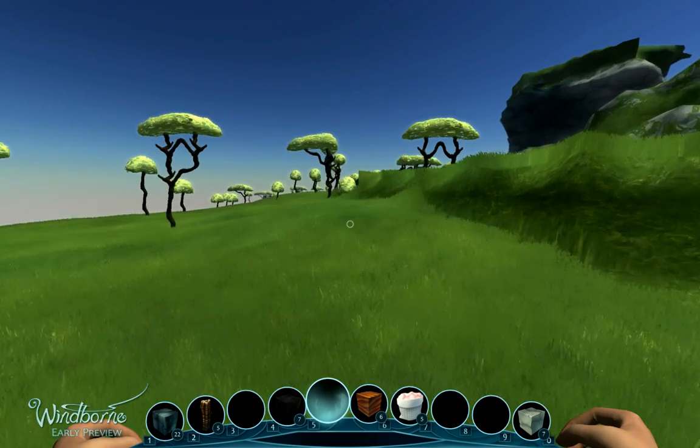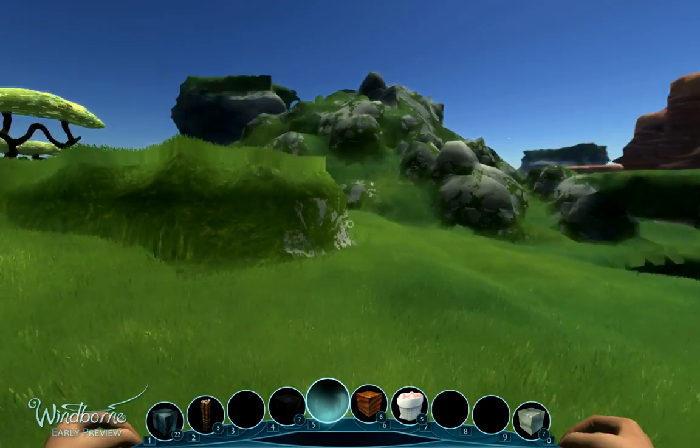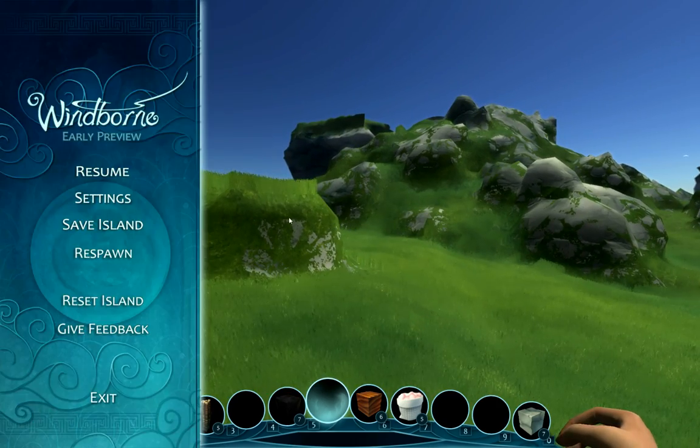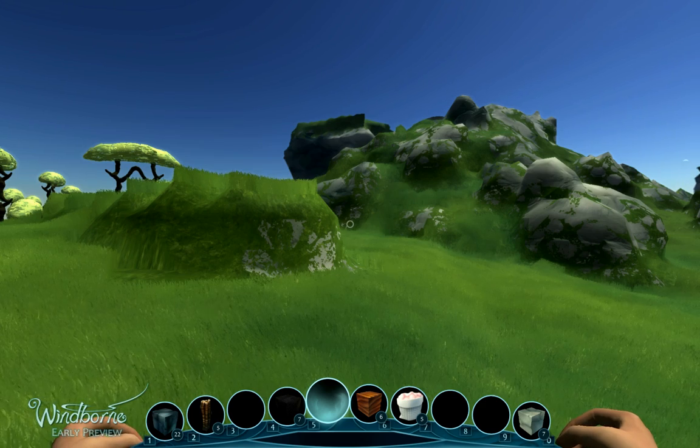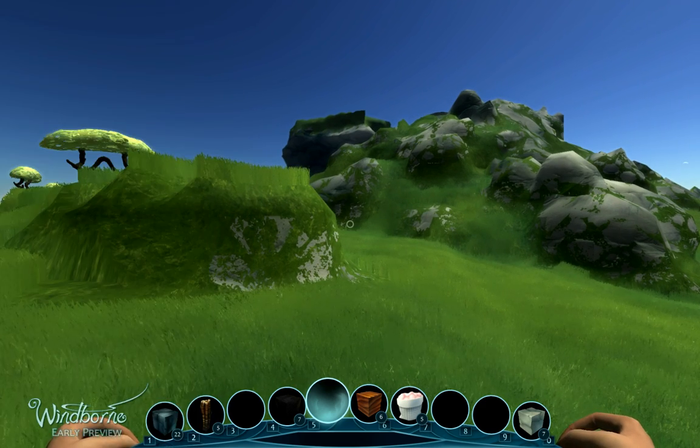Let's go ahead and move on to the main menu. From anywhere within the game, if you hit Escape, you'll bring up the main menu. You have a couple of different options here. The first is Resume — obviously clicking this will take you right back into the game. It's the same as just hitting Escape while on this screen again.